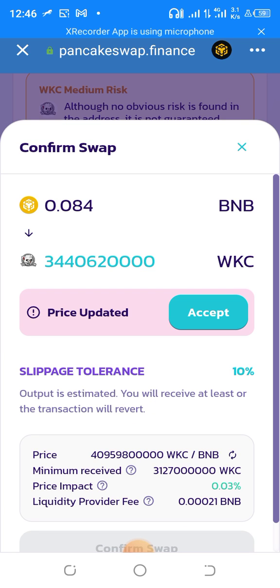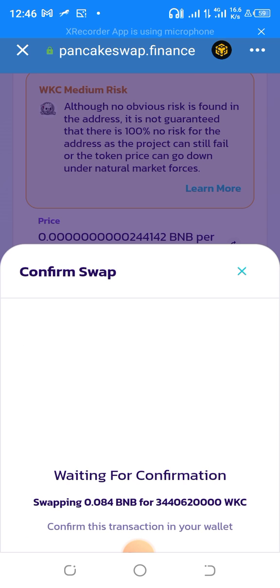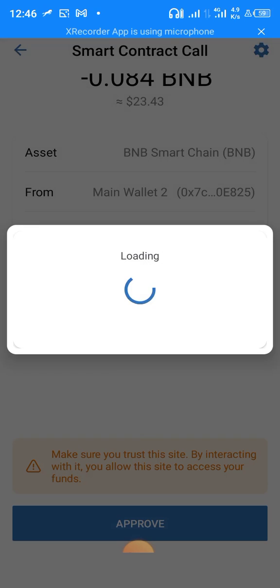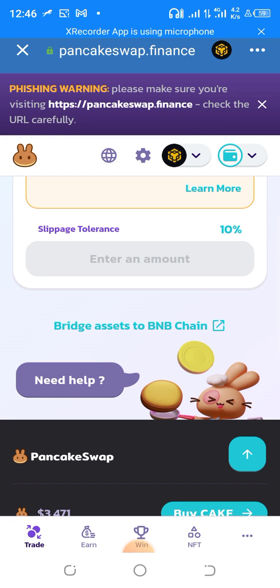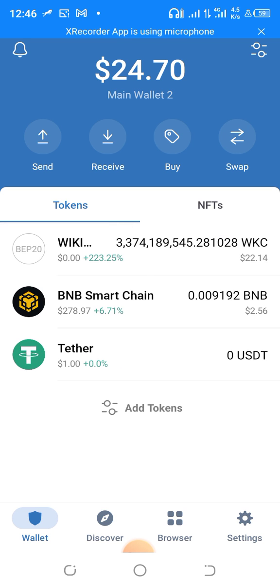Make sure slippage tolerance is at 10, then click Accept and Confirm Swap. Approve it — I simply put in my fingerprint to confirm. Wait for the confirmation and it should be done. You can then exit PancakeSwap and go back to your wallet. Reload it and the Wiki Cards should appear.